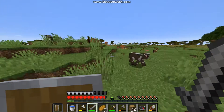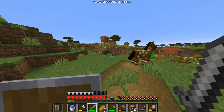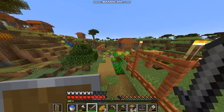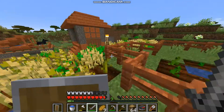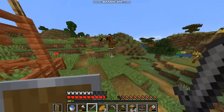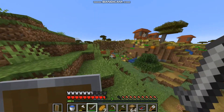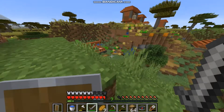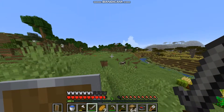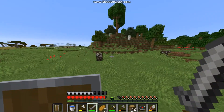I set up a couple of beds because there weren't a lot of villagers and I'm hoping they'll repopulate. I grabbed some melons and wheat, basically explored and grabbed some things. There really aren't a lot of villagers, but the iron golem is still around — I didn't kill him. I also took a little look at those mountains over there; they were really cool, probably my favorite biome.